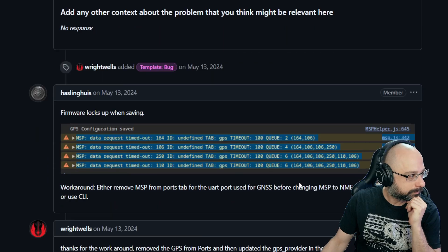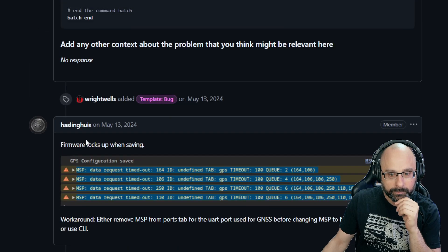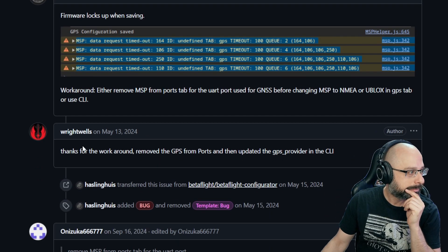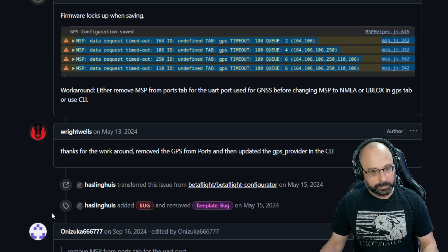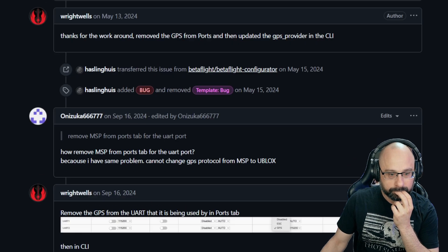If you see under the user hashlingus at the bottom, he has: either remove MSP from the ports tab for the UART port, and then change in CLI before changing — or change in CLI. So basically, go in the tab and save with it off, and then go into the CLI and set it.